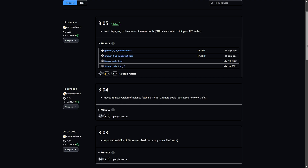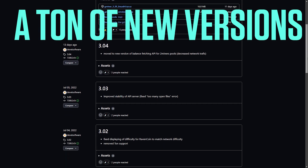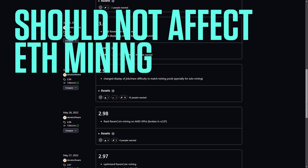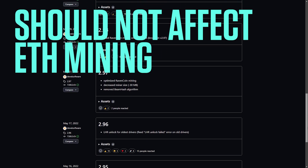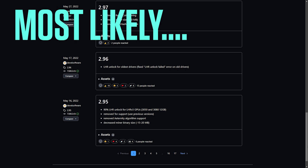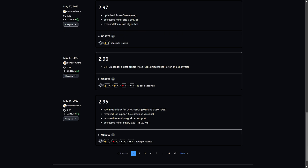ChangeLog for Gminer 3.05. The Gminer team is quite busy releasing a ton of new versions all the time. Fortunately or unfortunately, none of these should affect Ethereum mining. But as we all know, sometimes they do, even though they don't actually state that in the ChangeLog. So we are going to test it anyway.